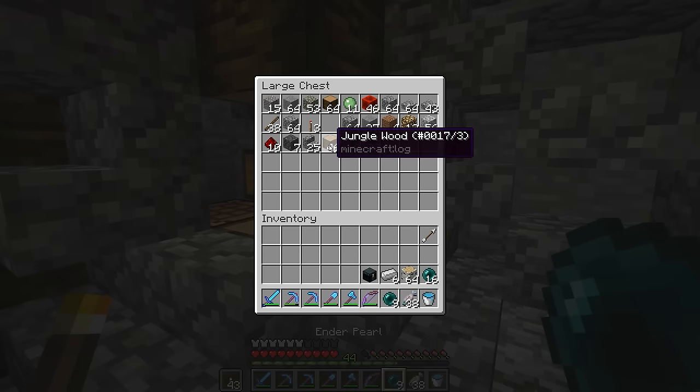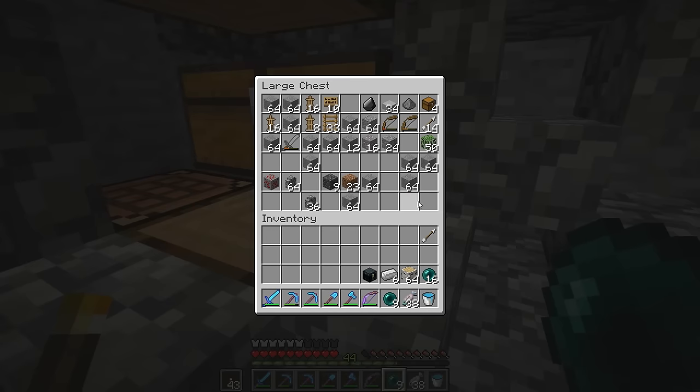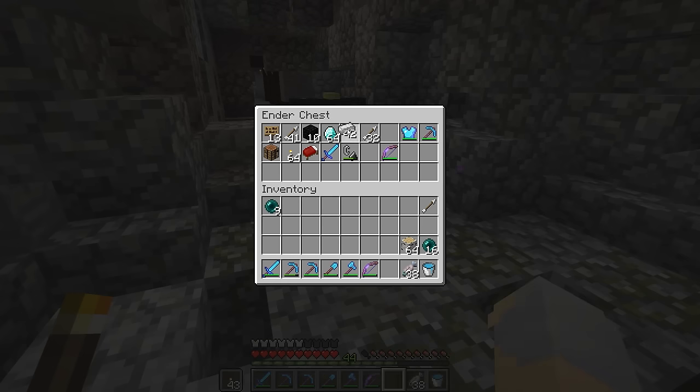I want those ender pearls — come with me. We are going to do some work today on the Hall of Patrons and there's some stuff I'll have to grab and bring with me. So let me get that all together and I will come back to you and meet you in Solas.